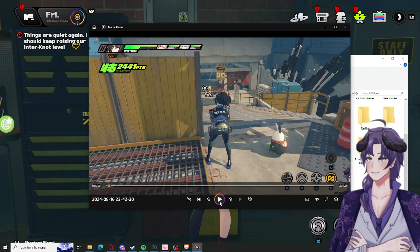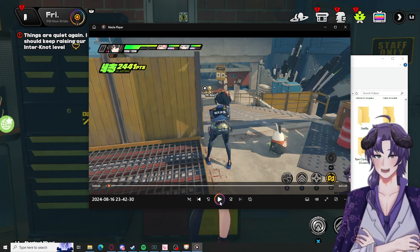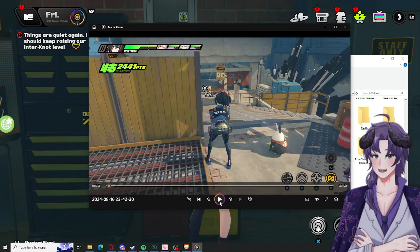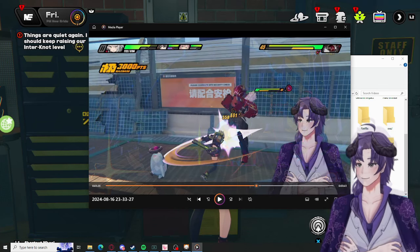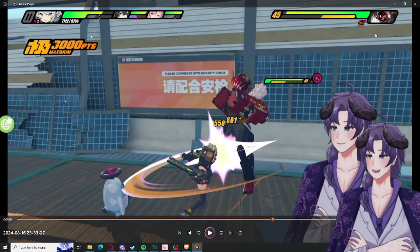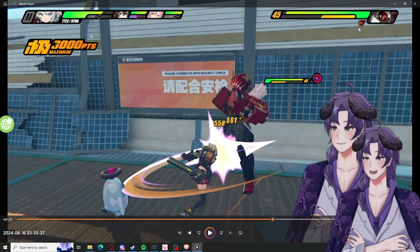You want to have Nicole's debuff on the enemy as long as possible, because you'll see the briefcase symbol on the enemy in the top right. It lasts 3.5 seconds, and the moment it dissipates, that's when you want to reapply. This is that briefcase symbol right here — that is Nicole's debuff, that's her defensive shred.